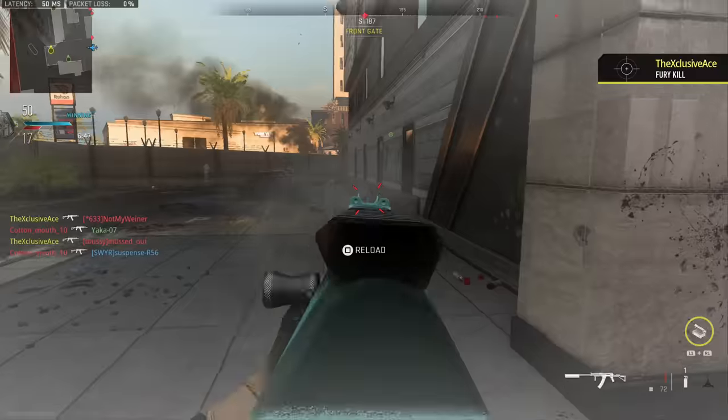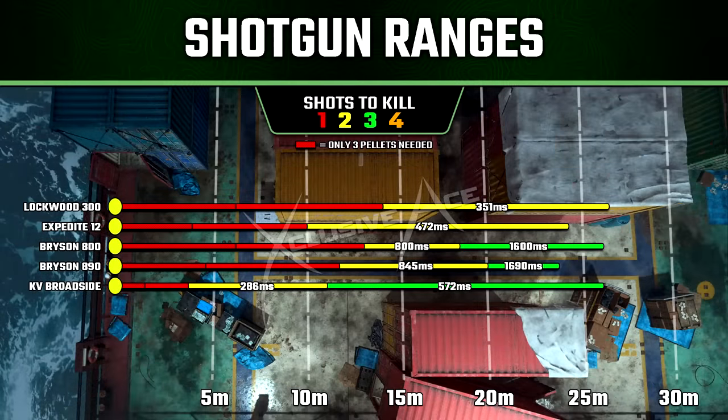I wanted to start with a comparison of all the other shotguns currently in the game to see what kind of one-shot kill ranges and maximum damage ranges we have. As we can see here, the KV Broadside has the worst range potential — at least when it comes to one-shot and two-shot kill potential — out of all the shotguns in the game.